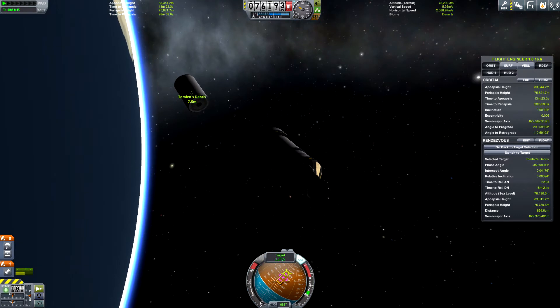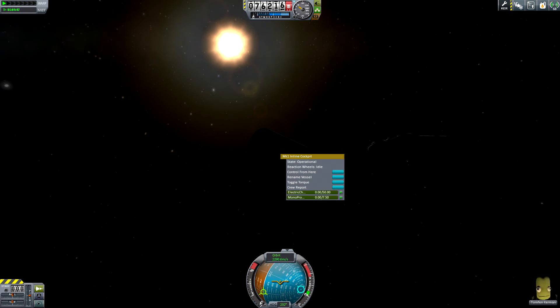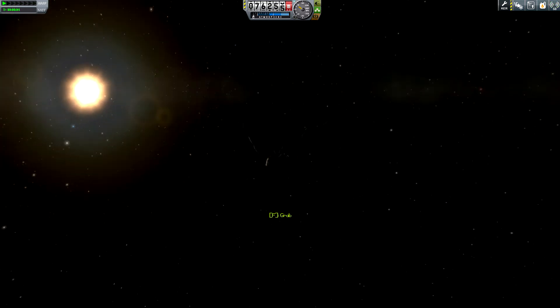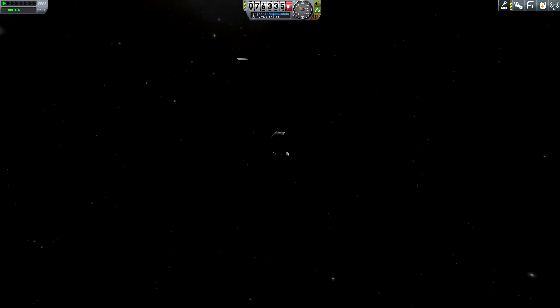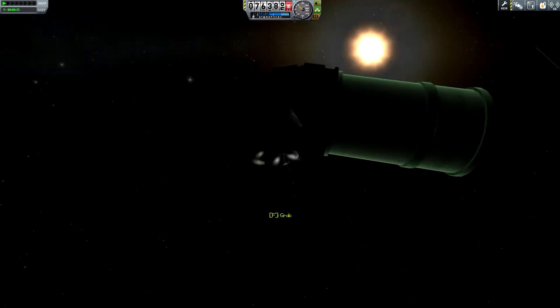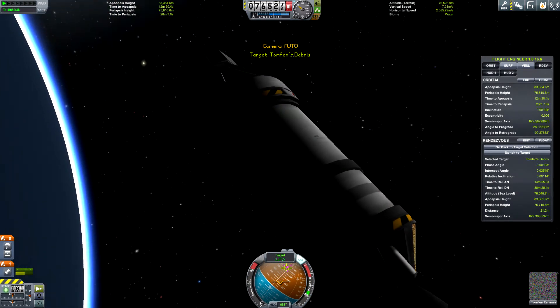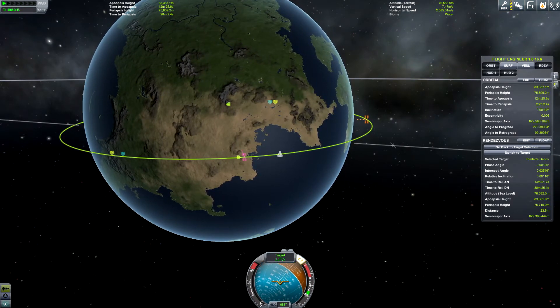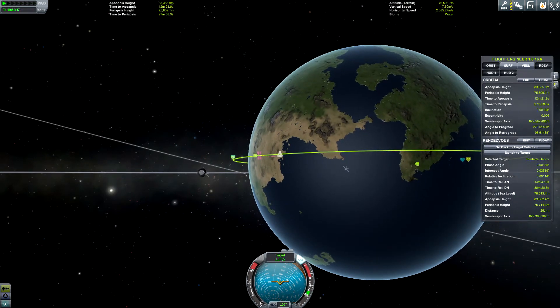There's his debris. Let's switch over to the Kerbal. Hello, Tomfin — I'm going to have you EVA. They're going to run into each other. And there we have it. Tomfin, let's go home so we can send you to Minmus and make you do all that stuff. Looks like that's the space center over here.